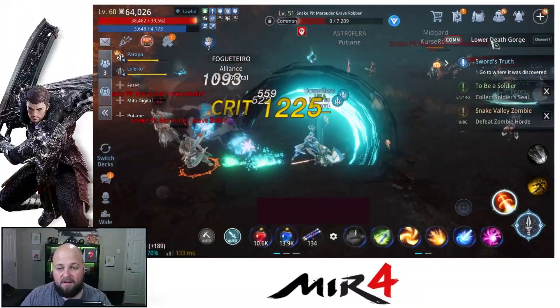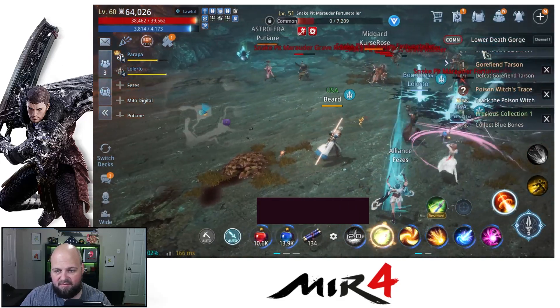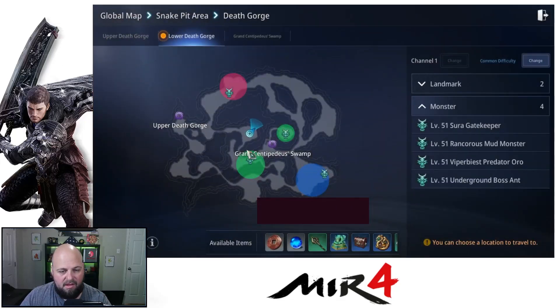Here we go — we are up here and you can see I'm getting seven out of four twenty, and this is right in this little area on lower Death Gorge. That's where you need to go.